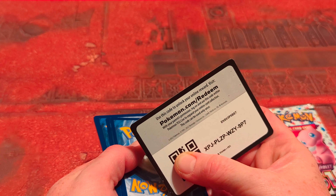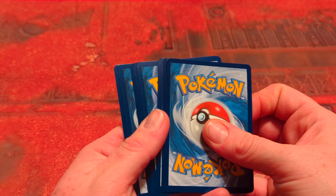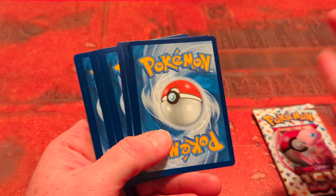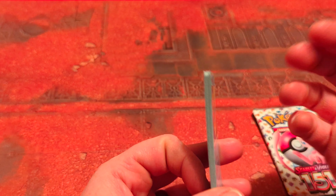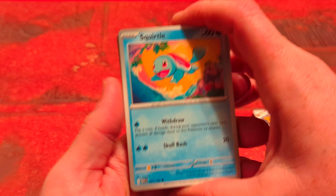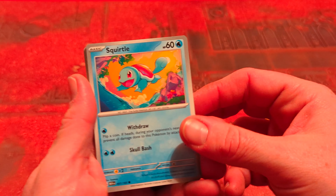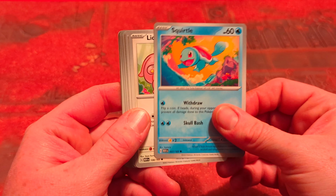There we go. Oh it's the code card, yay — Scarlet and Violet 151! That's my fiancé's hand you guys. If you're not following and subscribing, Squirtle says you should do that, or else he's gonna skull bash you and that does not sound fun.